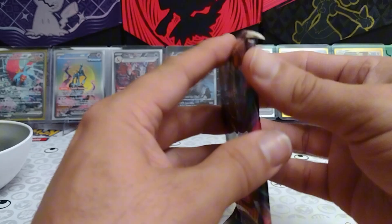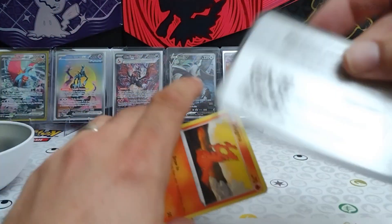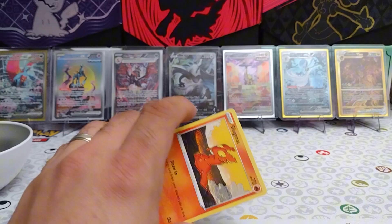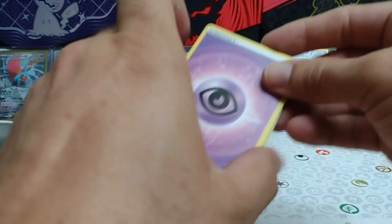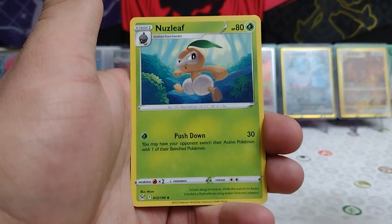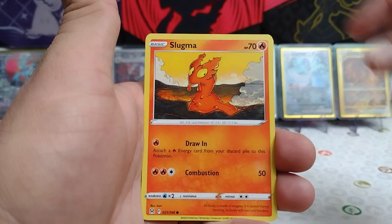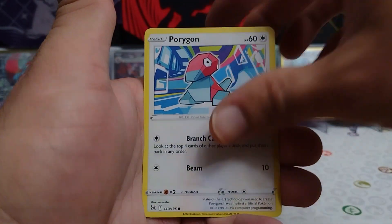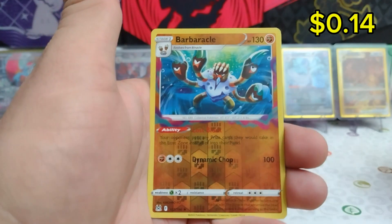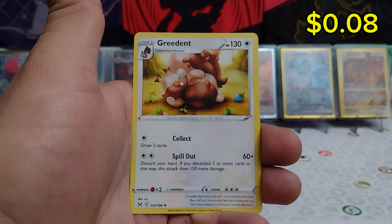Let's hope that Giratina is showing up in this last pack and we have some last pack magic today. That would be ideal. Let's see what we can find. We have Psychic Energy for our last pack — Nuzleaf, Torkoal, Rezu, Slugma, Plea Fairy, Roselia, Porygon, Inkay, Reverse Barbacle, and a Greedent Non-Holo Rare.